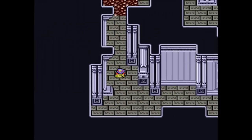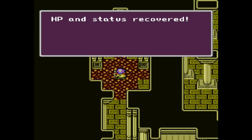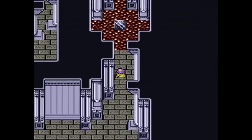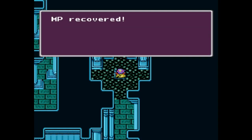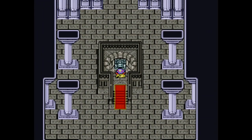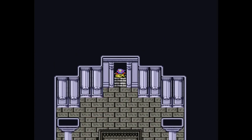Assuming I can go left and right properly, here we are. Cure up our HP, replenish our MP, everything you need. I got a bunch of whatchamacallits — cabins. That's not where I need to go, I need to go this way.